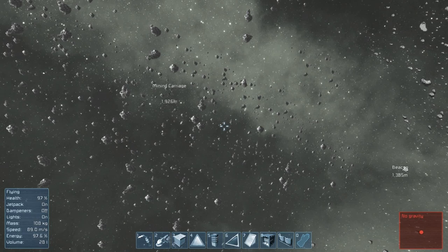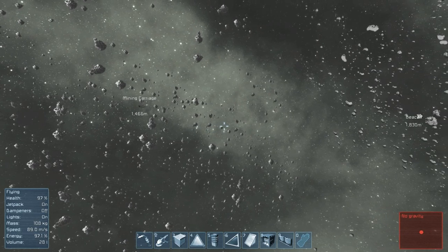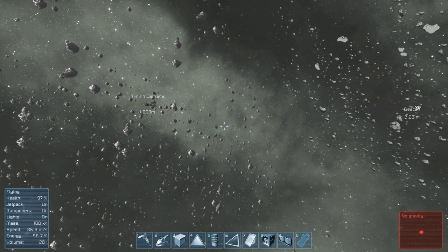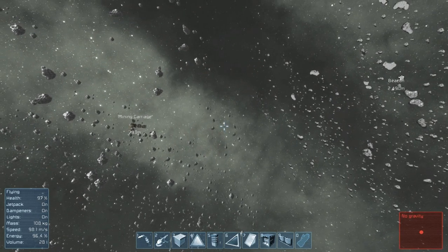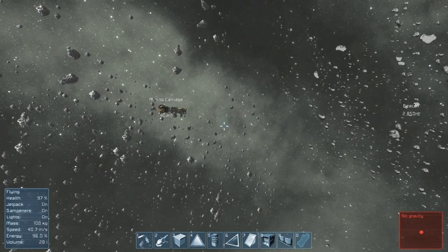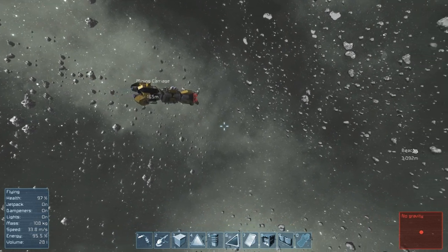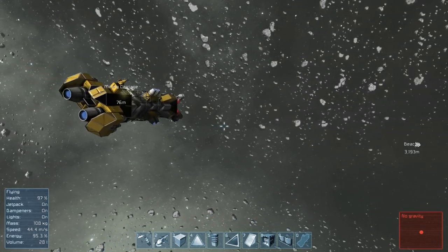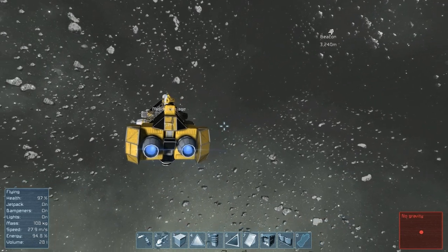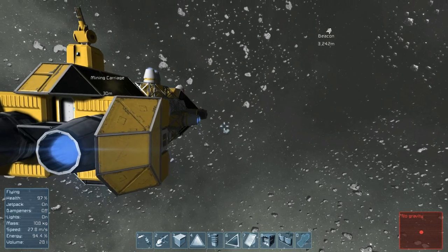Now it looks like this mining carriage is going off to the right. So let's put our dampeners on and try and catch this thing. We're probably going to fly right by it, but that's okay. What you want to do is kind of zero your velocity with it. I'm just trying to figure out which way it's going — this is a first time for me, so bear with me. And it doesn't look like we're getting shot at, which is nice. Now we're going to turn our dampeners off and try to zero our velocity with the ship.